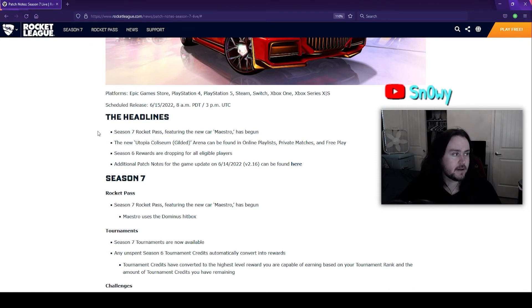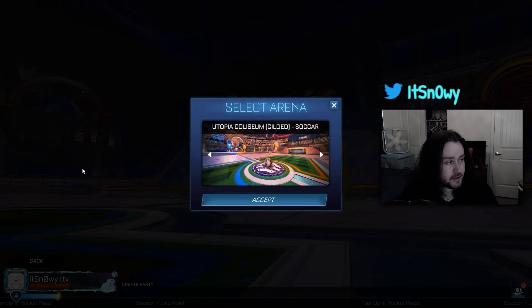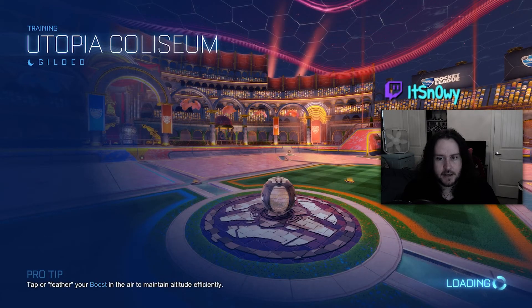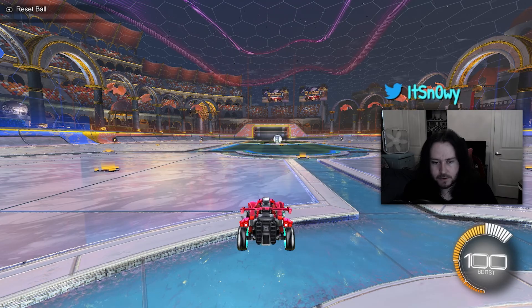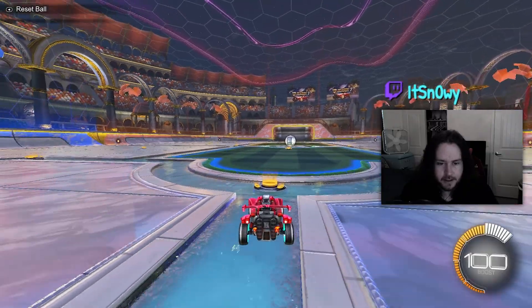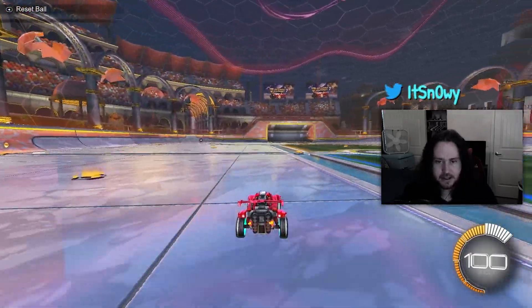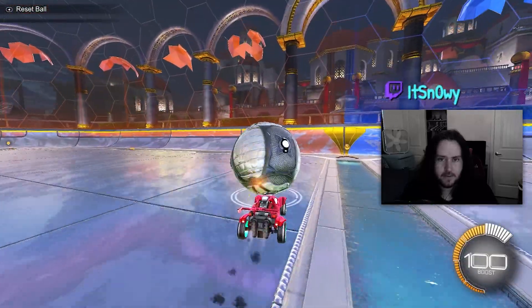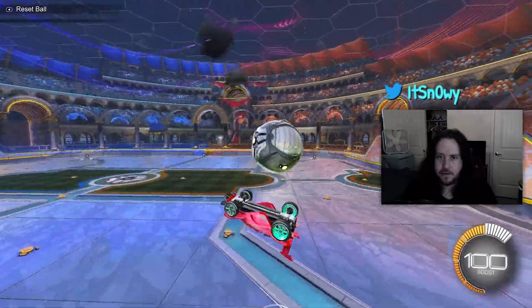This is the new arena you can find in free play and also use in private matches. Let's take a peek at it from the menu screen — that looks really nice. Oh my god it's gorgeous. It's like am I sitting on water right here? That's neat looking, and then there's a nice stone floor — wow, that's really cool, it looks incredible.